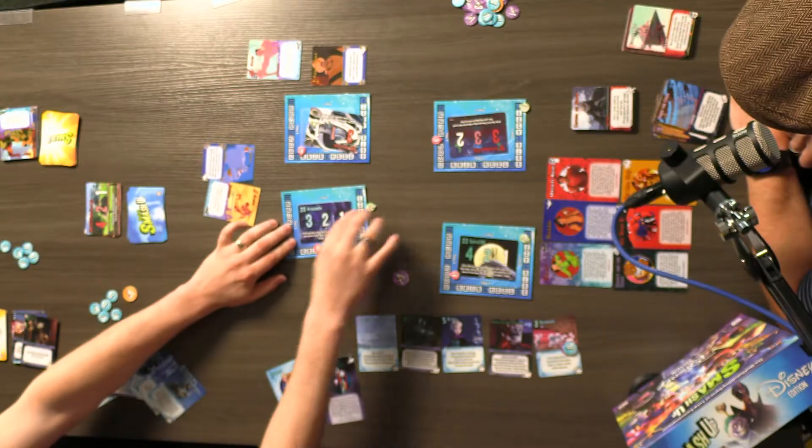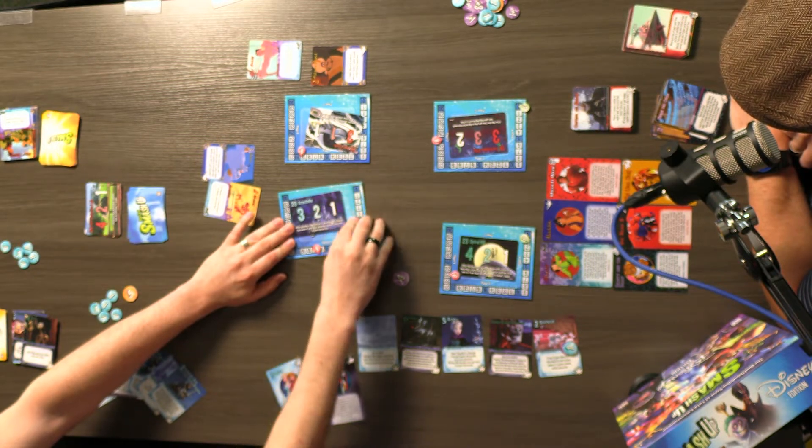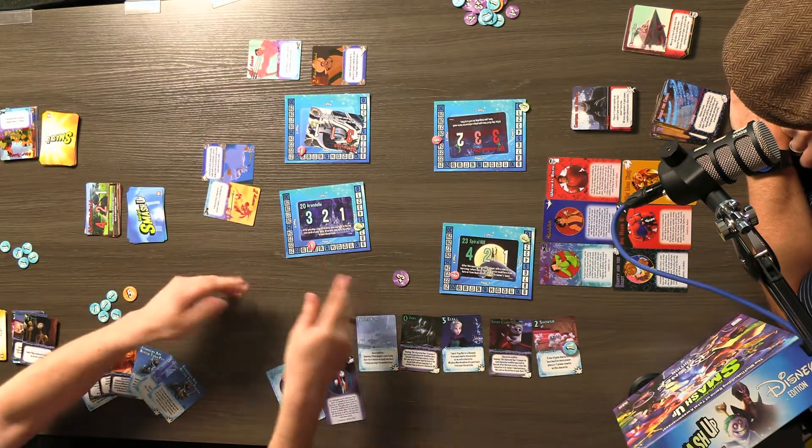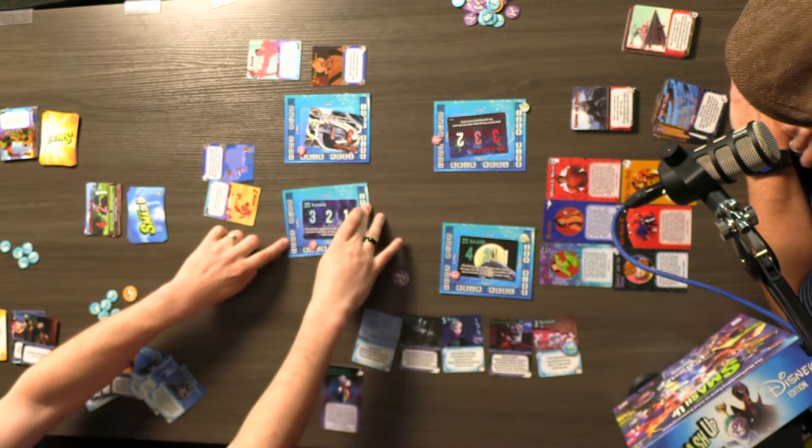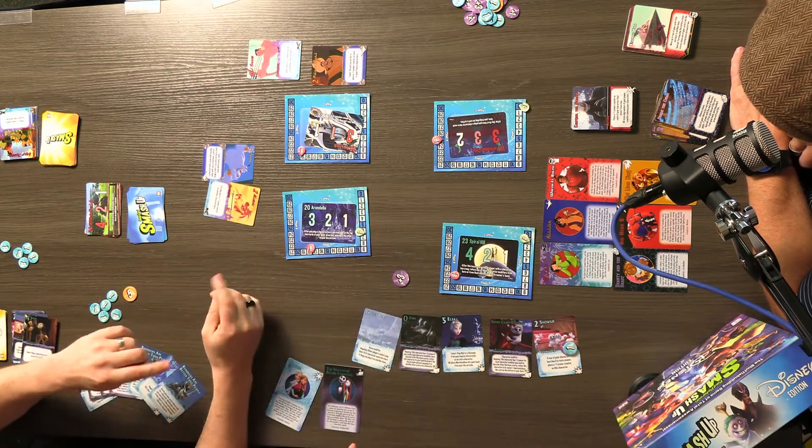Spencer's negative: these base tracking pieces are just pieces of paper that you can very easily move around accidentally, and you're constantly having to move the power marker. It stuck my finger, I may have accidentally nudged a character. It would be better if it had more weight - like a neoprene mat or cardboard. Playing on this table made it worse. Counters or beads would have worked. We found ourselves double-checking the counts anyway just in case they slid around.